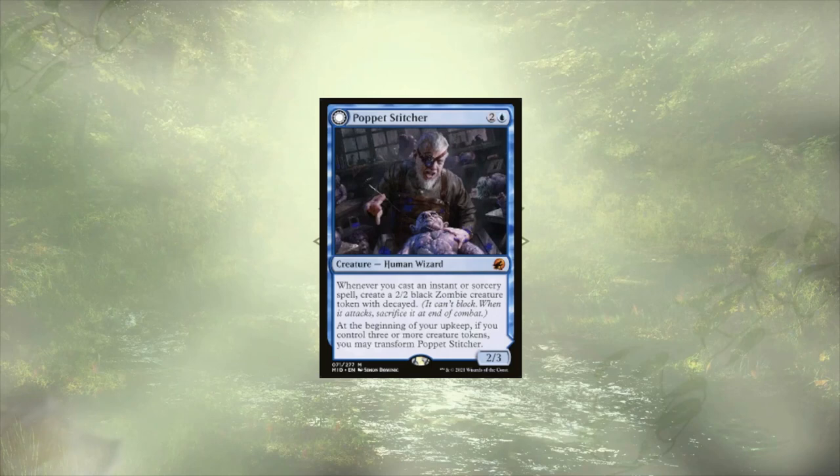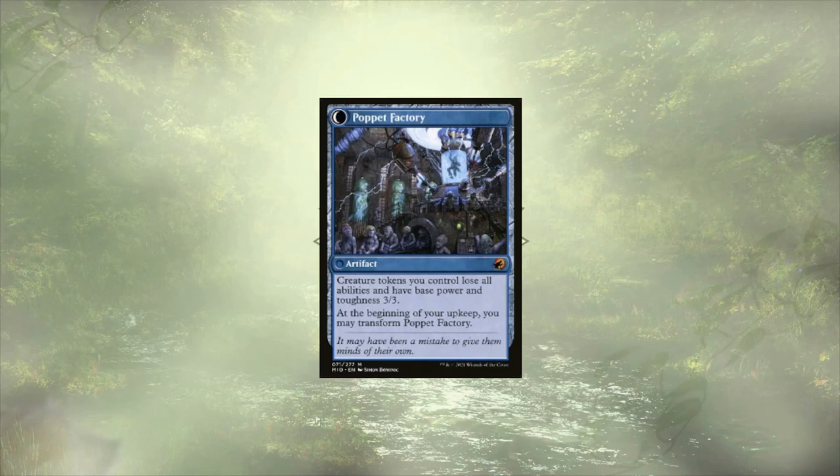Puppet Stitcher follows her up and creates us some 2/2 decayed zombies, and while they can't initially block, once we have enough tokens in the field we can always transform this token maker into a token factory, boosting the base power and toughness of our tokens to 3/3 at the cost of their abilities, meaning that not only could these zombies block, but they're a little stronger.